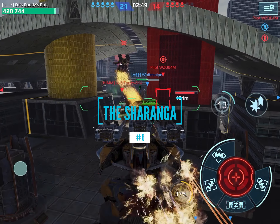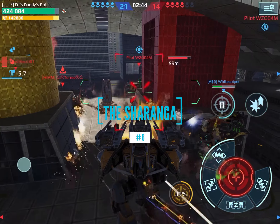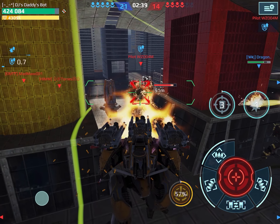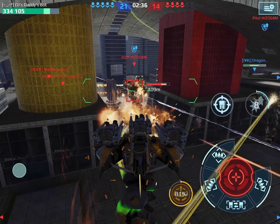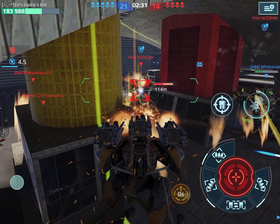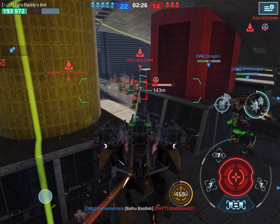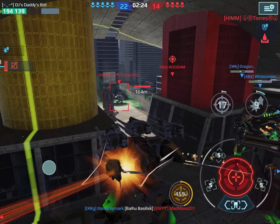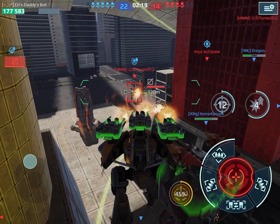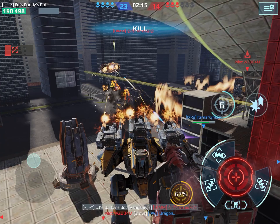Coming in at number 6, we have the Sharanga — the lowest ranked of all the tier 4 titans. Why is it the lowest ranked? It has the highest firepower and a pretty good ability, able to time people out so they can't do anything. But here's the thing: it can't exactly do much against most robots outside its timeout range. It has high firepower, is good for medium and long range, and it can even be used as a beacon defender if you drop it in at the right time with shotguns.